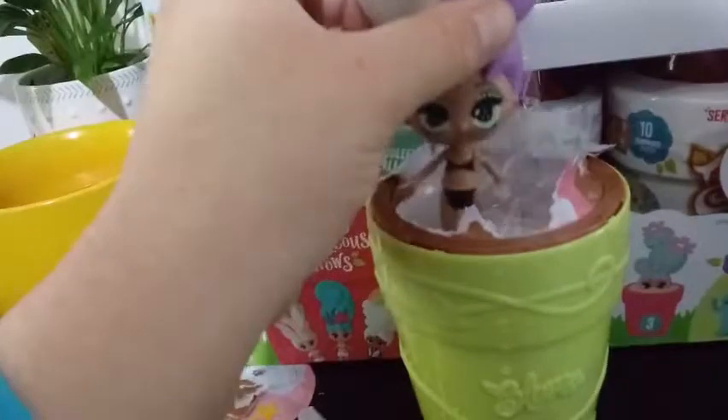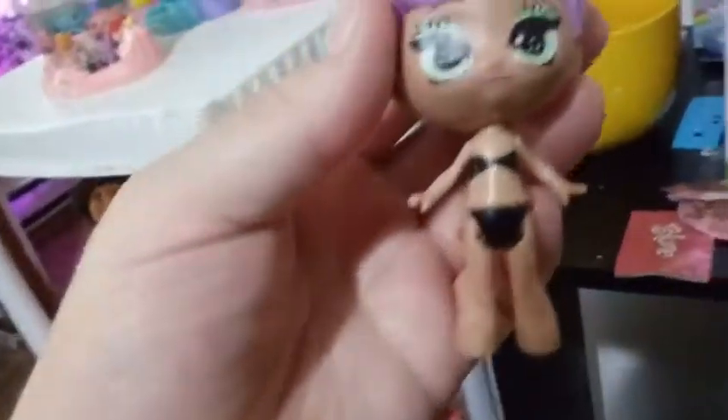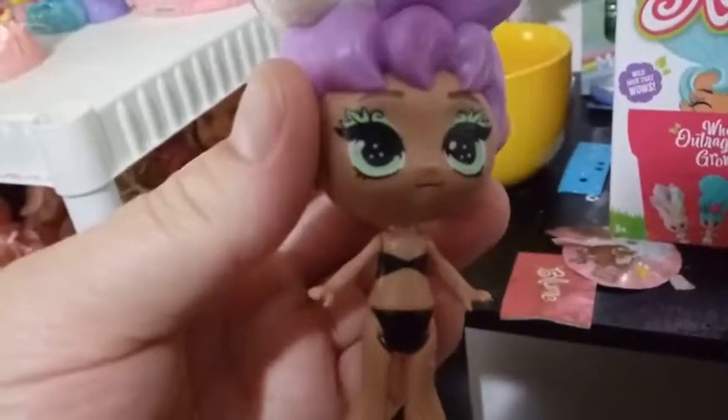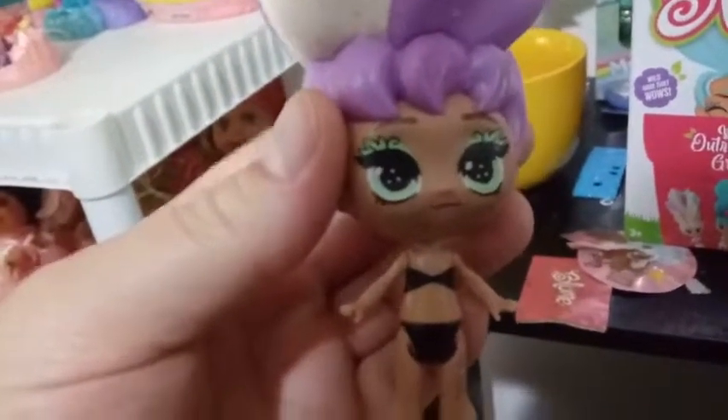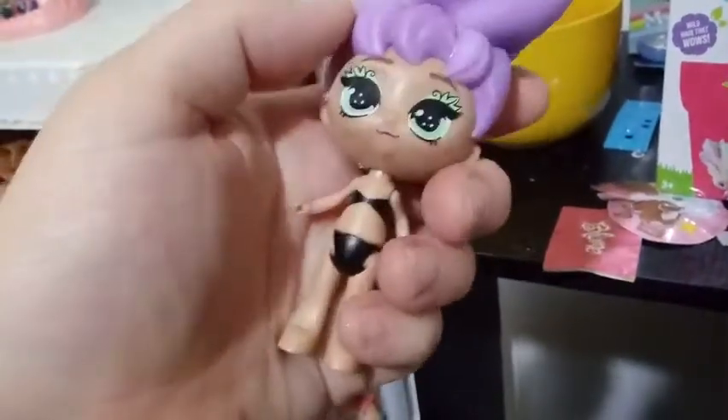It looks like we actually got a rare this time — no, we don't. This is Mandy. She's adorable, she's wearing a black bikini, and she has sea green eyes. If you look close you can see that her eye shadow represents leaves, which is really cool. Her hair is squishy like a Nerf ball and it is removable because you're supposed to be able to interchange their hairs with each other.